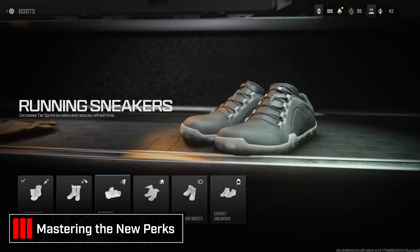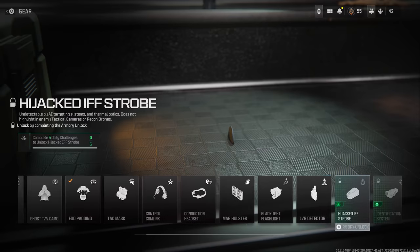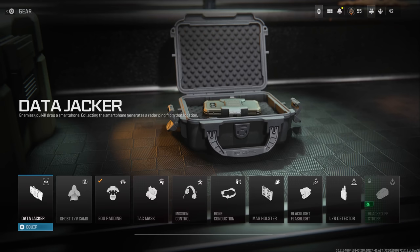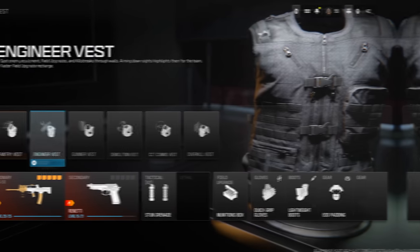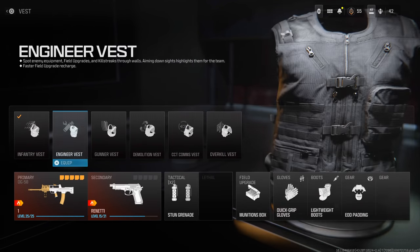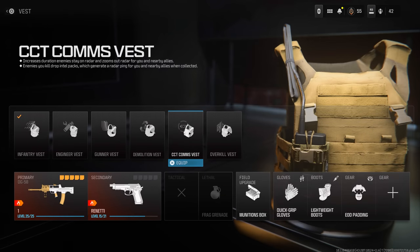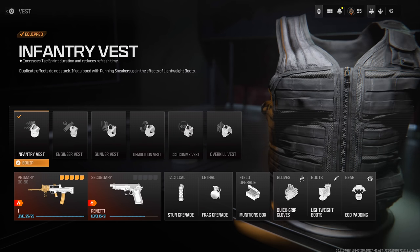Perks are very important to master this year as well. With the removal of the perk package system, we thankfully don't have a timed rollout of perks, but we still have those four perks from the previous system. You have base effects from the infantry vest, plus gloves, boots, and gear. Sometimes with certain vests you lose a boot category but gain a gear category, so take a look at vests to learn the ins and outs because they alter what gear and perks are available.